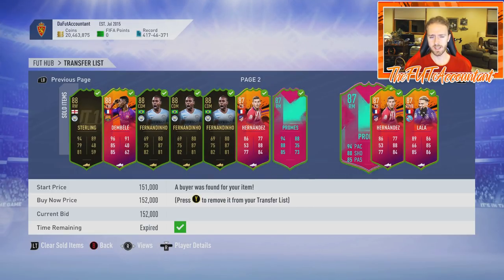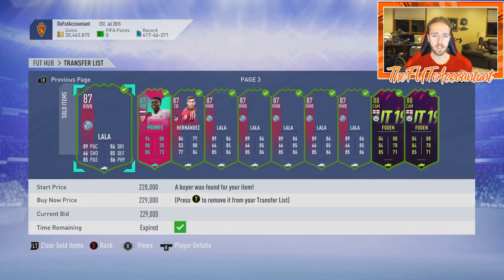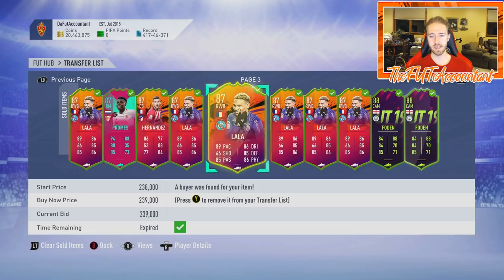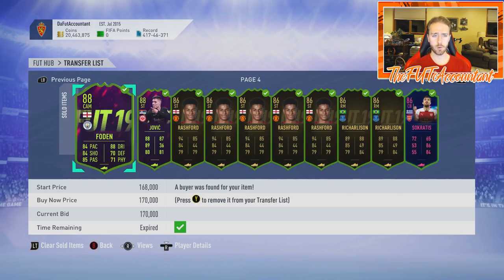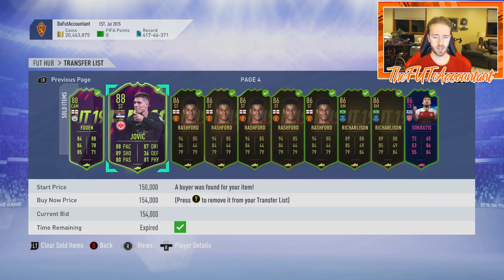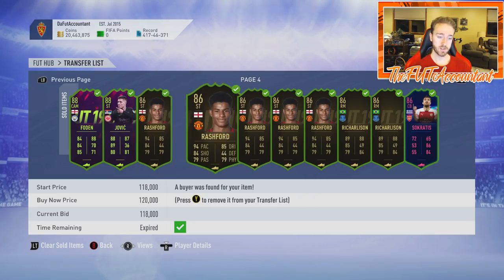Fut Birthday cards are really rare — got some Promes at 140K, didn't make too much on that one. The story of this weekend league for me was tons of 10K to 15K flips after tax. All these Lalas I got under 208,000 coins and sold a lot for 230K, some for almost 240K — really good flip. Future Stars Foden: bought three of them right before rewards at 145-150K, sold for 170K — very nice profit.